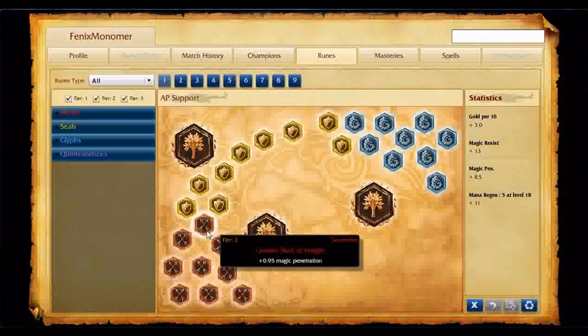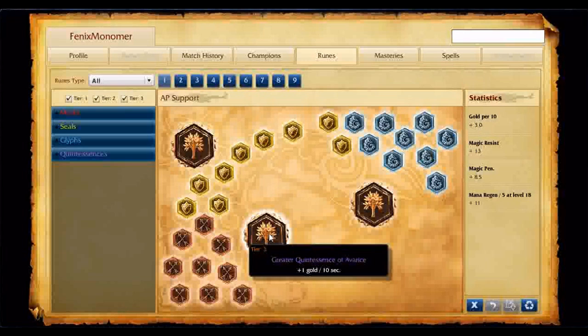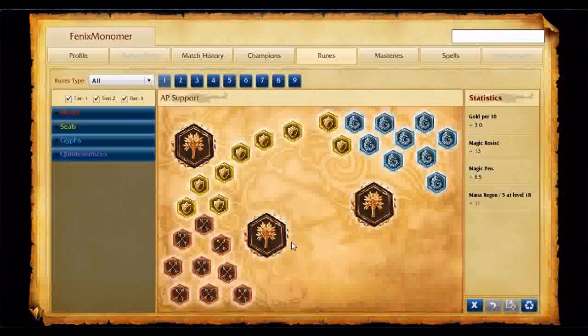Even though Jax is no longer an assassin — just a bruiser. Spell penetration just gives you so much more damage. And then gold quintessences — if you do the math, this plus Greed in a 40-ish minute game gives me an extra thousand-ish gold.